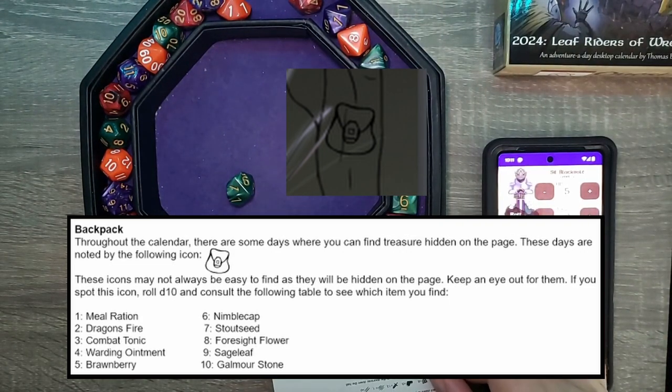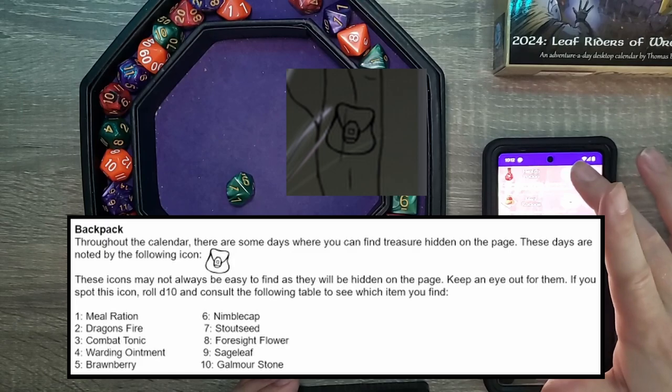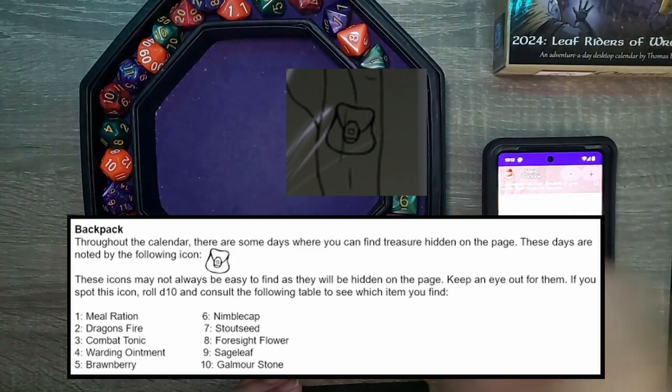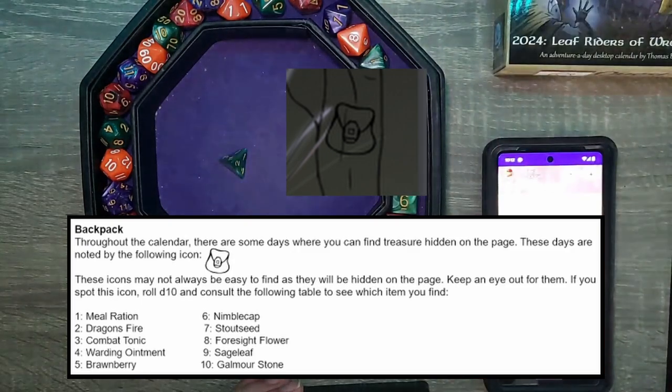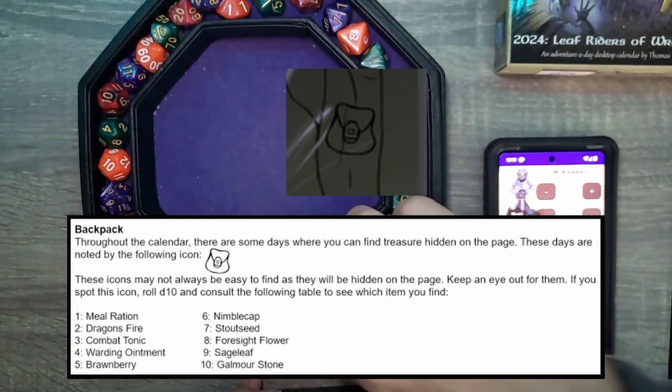That's a 1. Fantastic. A 1 is a meal ration. Go ahead and add a meal ration. We're going to go ahead and use our health potion, because we have been beaten up this entire time and it looks like we're about to get into combat. D4 — gained two health. Not terrible. Could be worse, could be better. But hey, I'll take it.